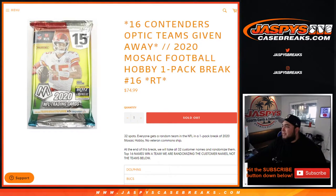What's up everybody, Jason here from Jaspi's CaseBreaks.com. We're giving away 16 Contenders Optic teams with this 2020 Mosaic Football Hobby one-pack break, random teams, number 16. A lot of 16s in this title right here.